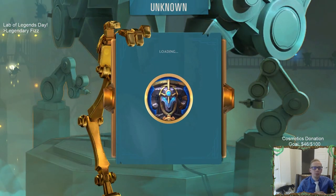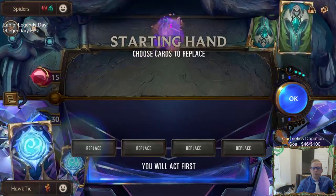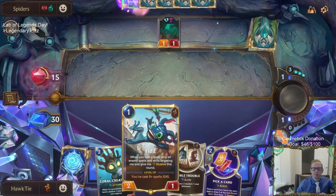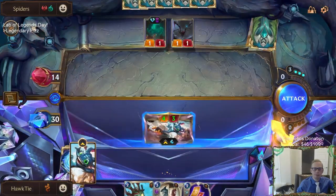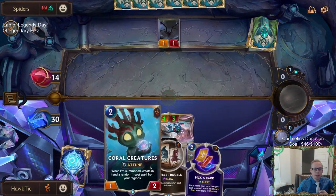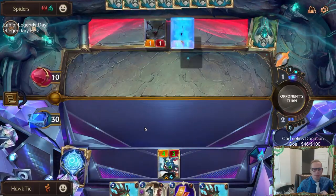Let's go ahead and get to it - a kind of speed run through the Lab of Legends with Fizz. We've got nine stages to get through. First up, this hand looks really good. I'm going to keep everything because you want to have Fizz around round one, which we do. The warning shot just makes it even better because now they don't get to block with that pesky specter.